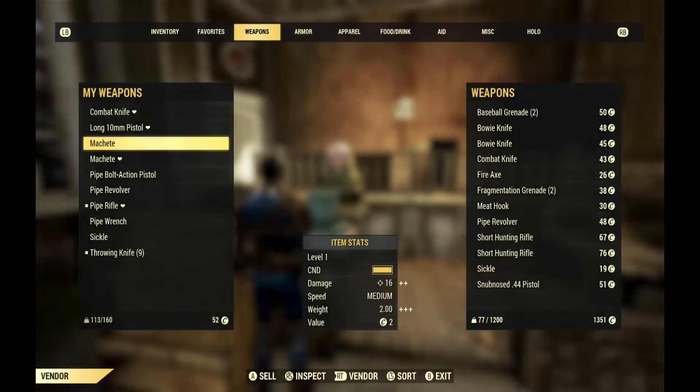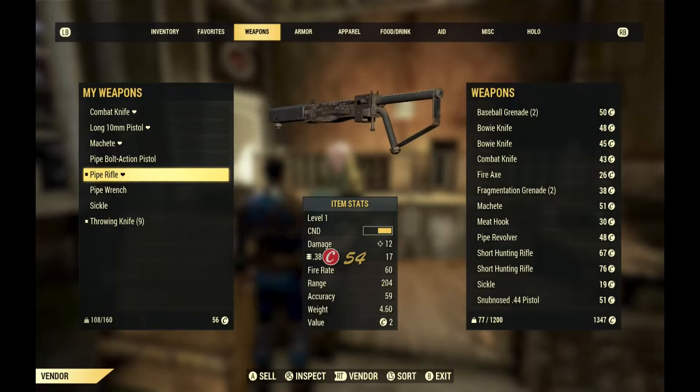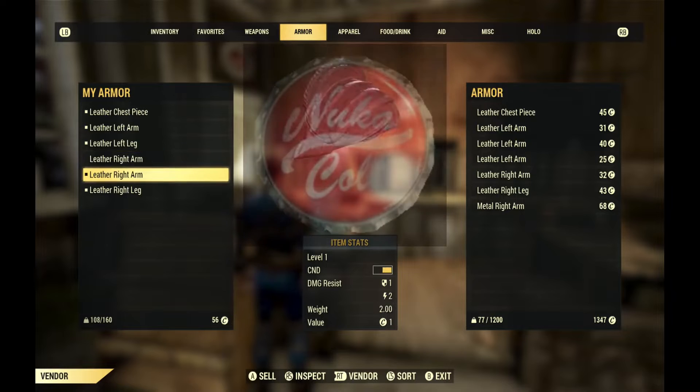Fallout 76 has a number of in-game currencies. In the beginning, the only currency you really need to worry about are caps.